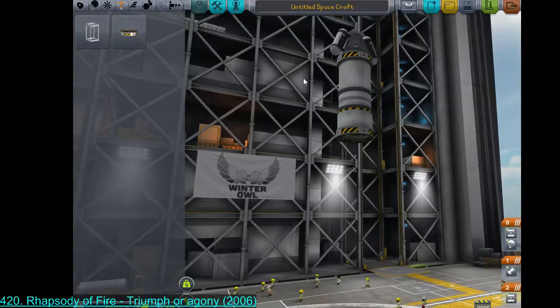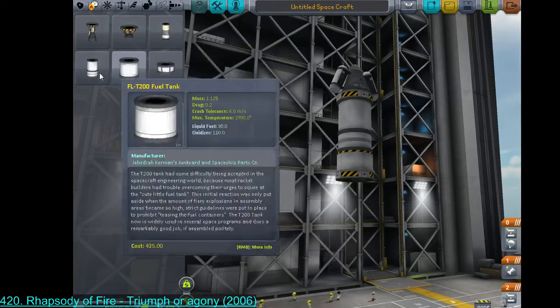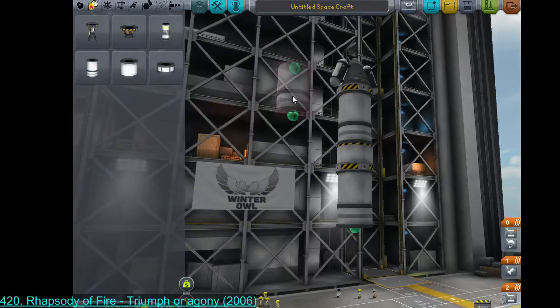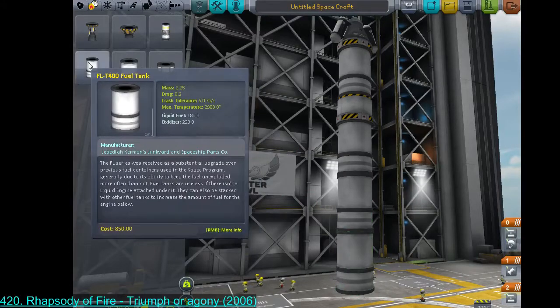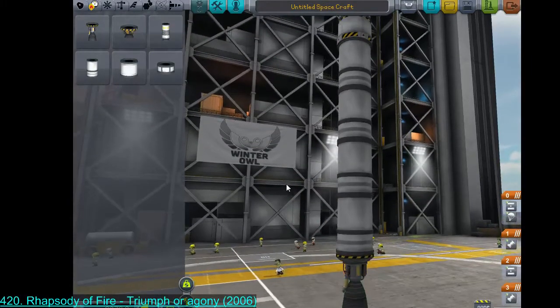That upper section with the little high-efficiency engine will hopefully be used when we are already in space for a bit of maneuvering. Now I am going to build the thing that will lift us off the planet, which is now much more easily done ergonomics-wise because we have larger fuel tanks to work with, so we're not stringing as many parts together.